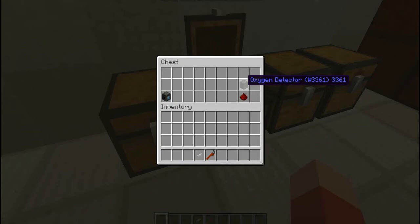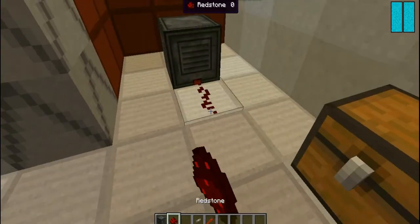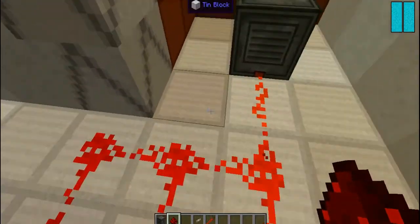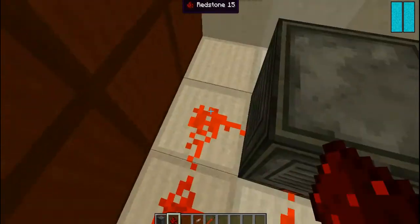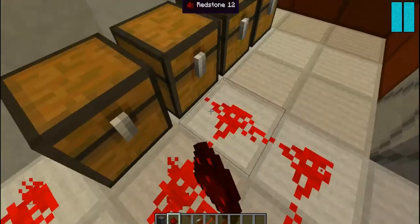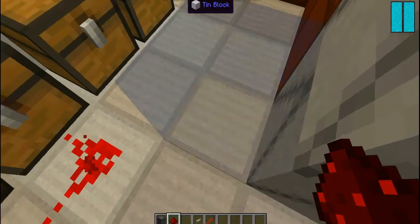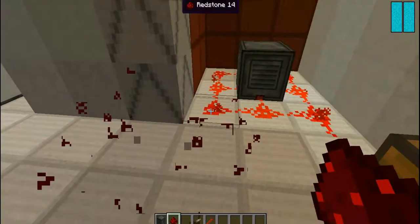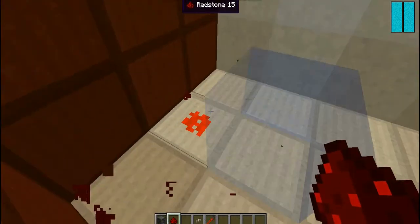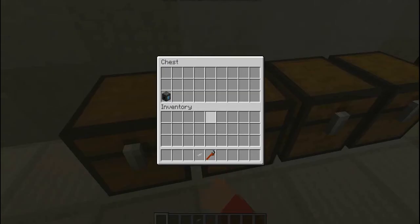There's also an oxygen detector, which doesn't really do all that much except it emits a redstone signal if there's oxygen in the area. I don't know if this is necessarily useful unless you want, like, an infinite power source as long as you have oxygen. A redstone torch kind of does the same thing, so I don't really know. But if you like redstone and you need something to be activated when there's oxygen or not, I guess it makes sense - it's there if you want to use it.